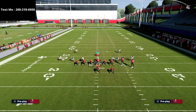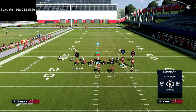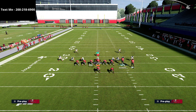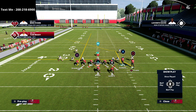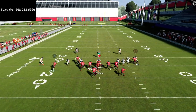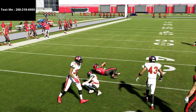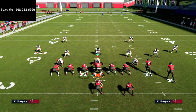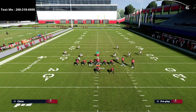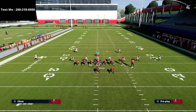Against the man blitz it's going to be pretty much the same — there's really not a whole lot different. This is specifically designed for a base-aligned defense. But if they do run man coverage, you've got your circle drag coming over the middle. Most of the time your opponent is going to want to user your drag route — ideally that's where we want him to be.